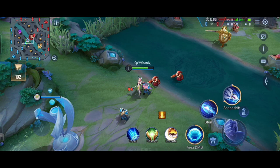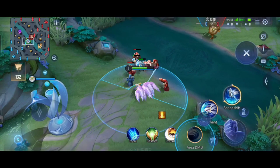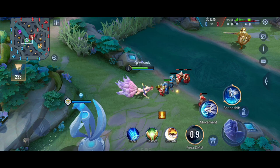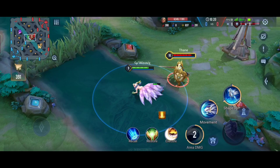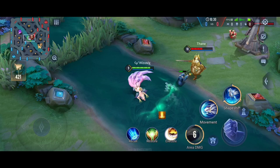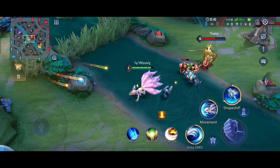In fox form, the first ability is not ranged — it's melee. She swipes with her tail and attacks, and then her next auto attack gets enhanced: it will have more range and she will jump on the enemy and scratch them. See how small her normal attack range is, but once she uses her first ability her attack range becomes bigger. You can combo this with the human form's first ability, which I'll explain in the advanced tips.